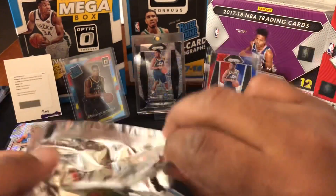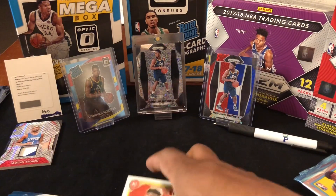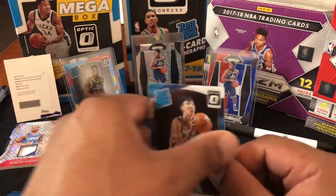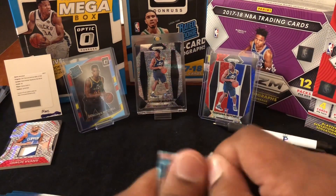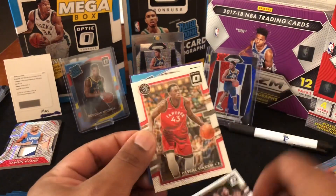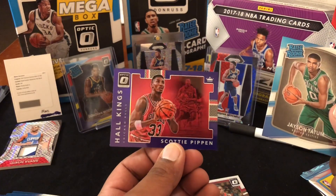Opening another pack — don't bend the corners! DeAndre, Joel Embiid, Zubac — my friend says it's Zubac — and Damian Lillard. Got some good rookies: Zubac and Zubac. Oh, I got a purple — Kyrie Irving, Pascal Siakam. Nice, got us a Jason Tatum — that's the one we want! And a purple Hawkins of Scotty Pippen — that's cool, I do not have this one.